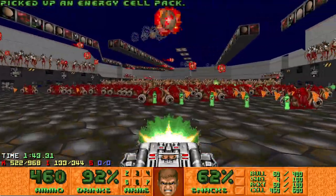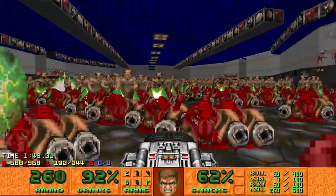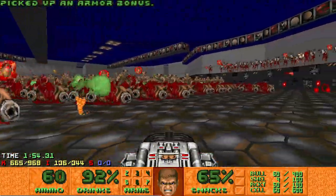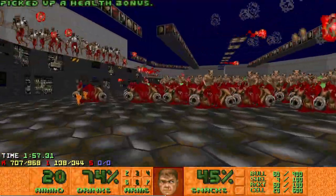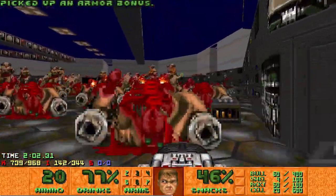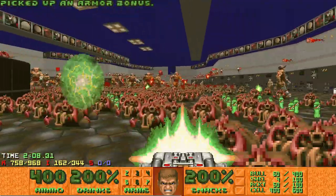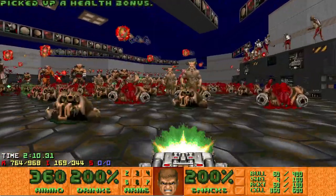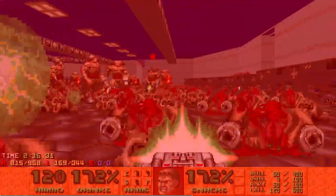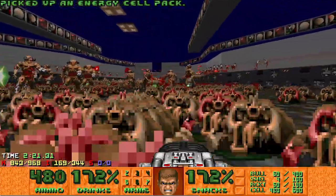Once all the Mancs are dead and the Hell Knights are more towards the front, I start doing smaller U-shapes — only about halfway into the arena, cutting the semi-circles to half the size — to pull them towards one side. Then I make my way to the Megasphere in the very back, and by this point it's basically just cleanup. The only thing to deal with now are infighting rockets, but there's still more health in the map if you need it.